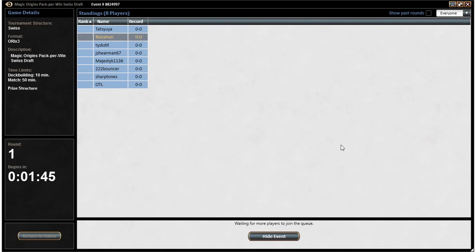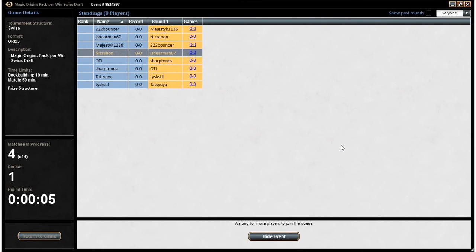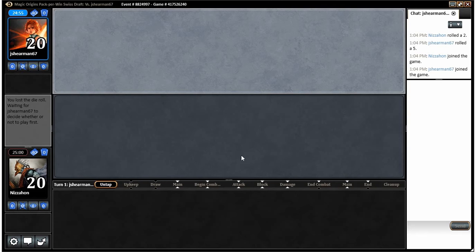Hey guys, about to play match one of our final Magic Origins draft here on the Neaton Magic Channel. We drafted a pretty strong green-white deck, but it does lack removal and that's definitely a problem. But we'll see how things go. Our creatures are strong and sometimes that, especially in this format, can help you get there. A lot of the removal is pretty expensive, so you can do a lot of damage early and be in pretty good shape. Plus, we have Sentinel the Eternal Watch to help us stabilize late.